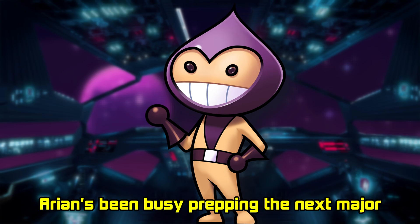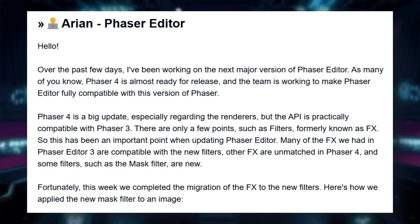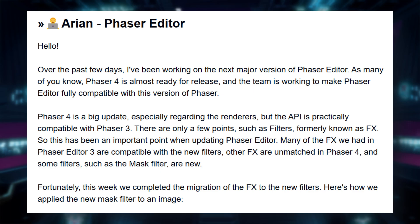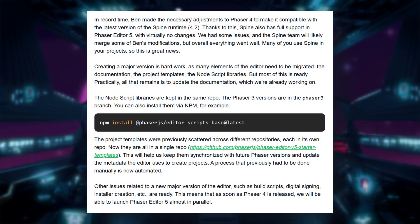Arian's been busy prepping the next major version of Phaser Editor, version 5. Full compatibility with Phaser 4 includes a new rendering system and updated effects, now called filters. The mask filter is now supported, and all effects have been migrated. Spine 4.2 support is now baked in, thanks to Ben's updates.